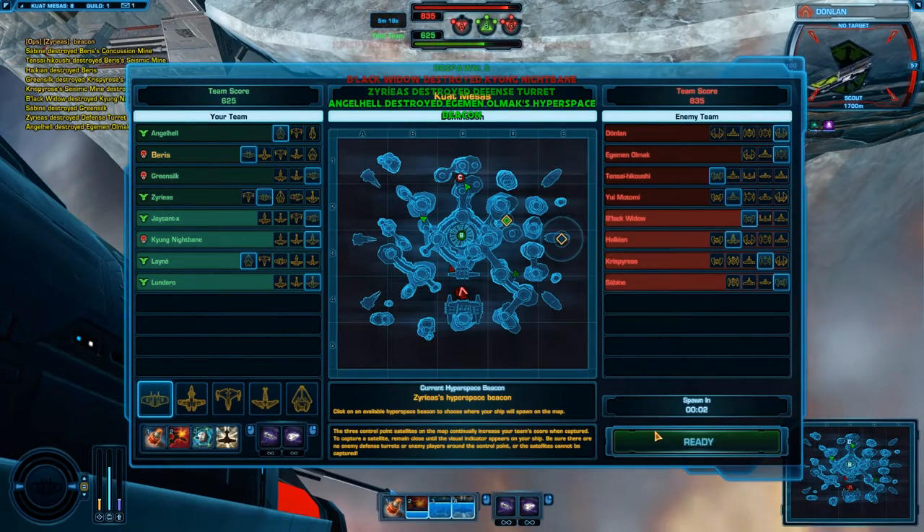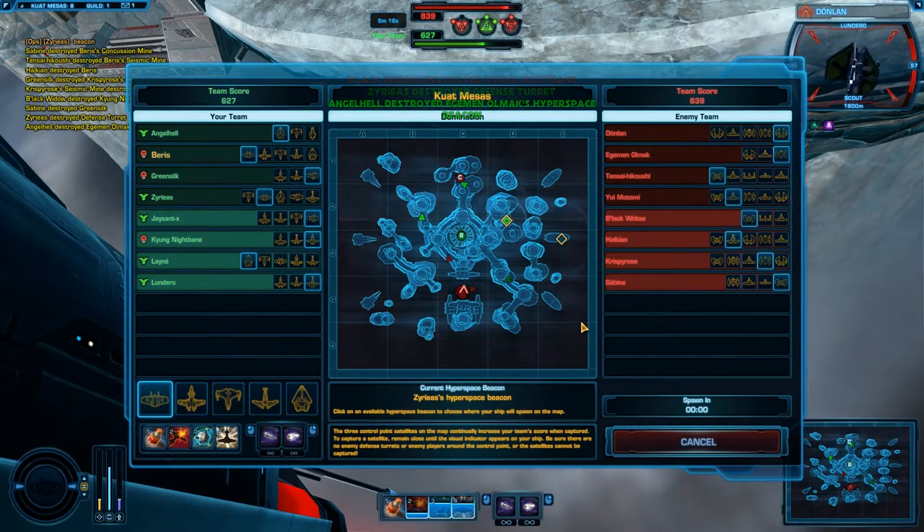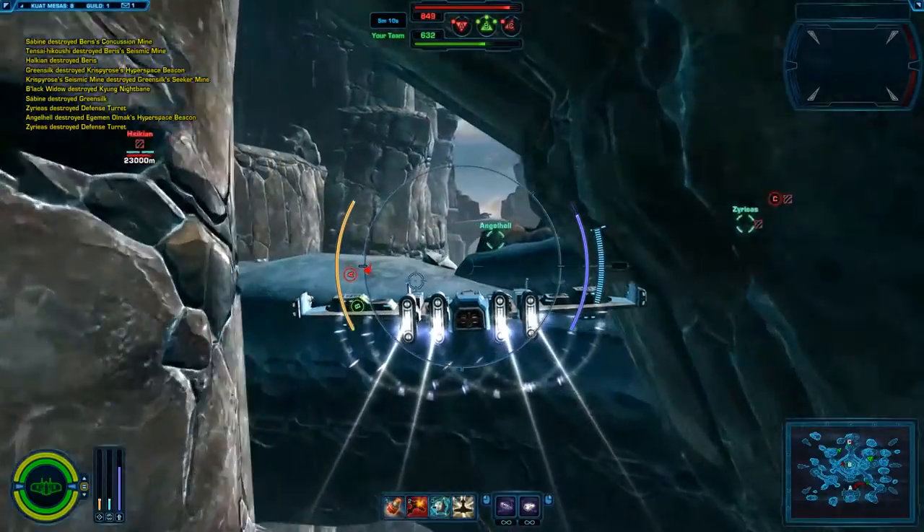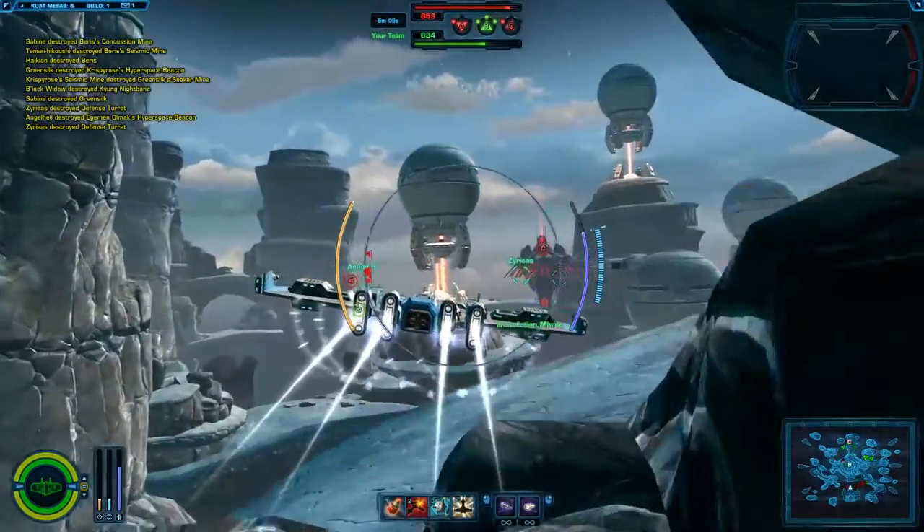Once deployed, the beacon will appear to your team on the area map as a diamond-shaped spawn point that can be selected prior to launching. It will stay there for 180 seconds, or until the bomber that deployed it is destroyed.